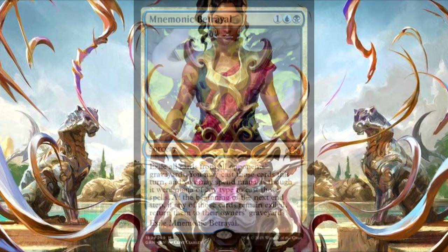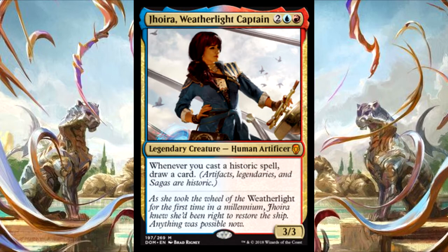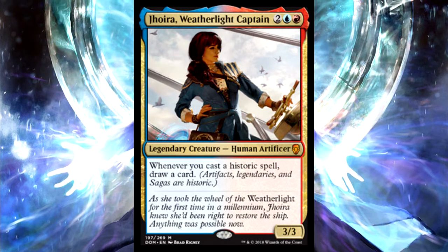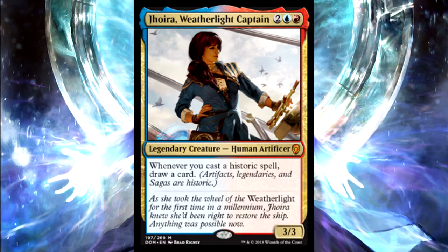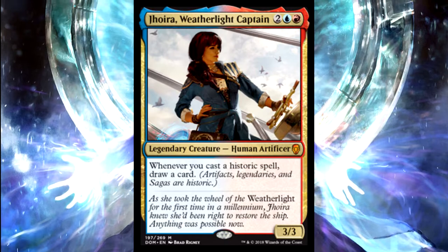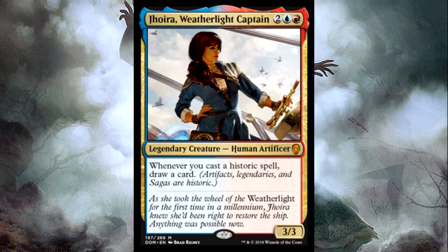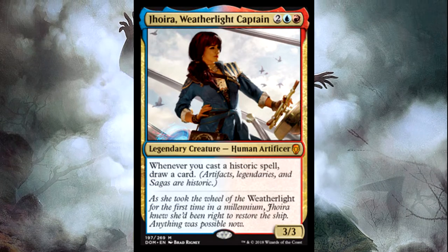Following that we have Jhoira, Weatherlight Captain, which was one of the new commanders that came out of Dominaria. She was the first red-blue artifact commander before the Commander 2018 decks came out, and I still think she may be one of the best ones. She has some good effects and has recently become kind of an artifact storm commander, but in the base artifact-themed deck she can do a lot of work by drawing a lot of cards.